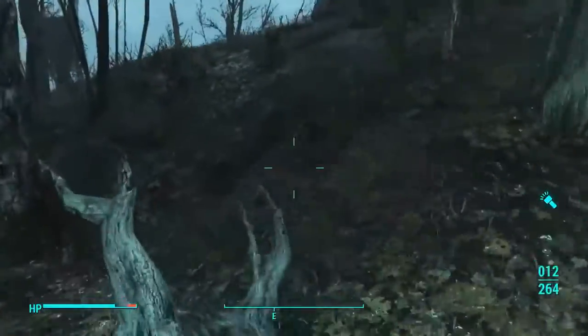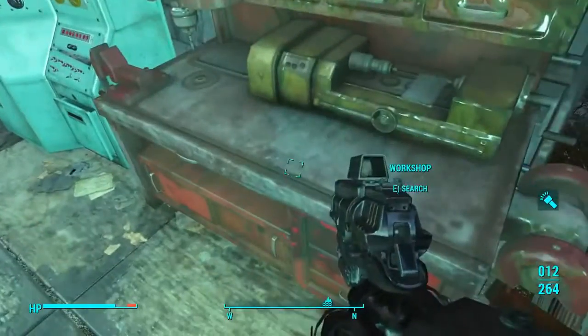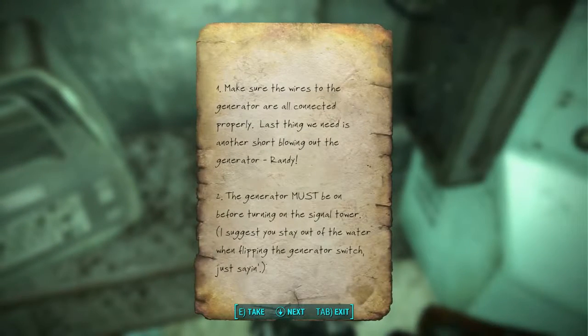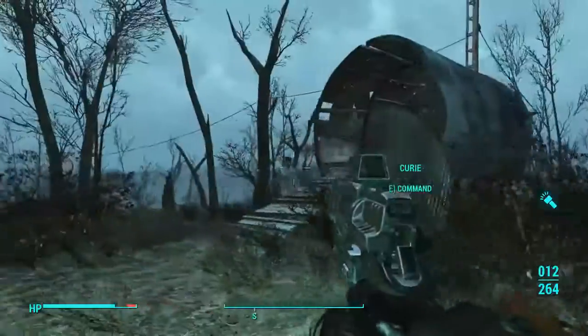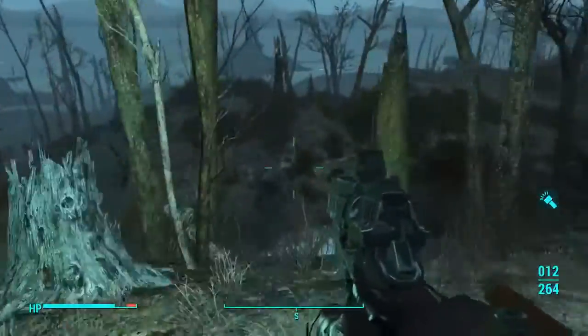That was a very satisfying shot. Back to what we were doing — well defended little shack, I'm hoping there's something special about this. The workbench — workshop, rather. Why can't I use the workshop? Make sure the wires to the generator are all connected properly, and then the generator must be on before turning on the signal tower. I suggest you stay out of the water when flipping the generator switch. You'll know when the signal is playing — only the Mirelurks can hear it. I've just got some lore for this place. I'm guessing that thing keeps the Mirelurks away. Everyone was living happily, that thing got broke, the Mirelurks came onto the island, and everyone is now dead. Too bad for them.